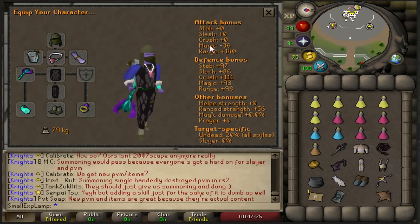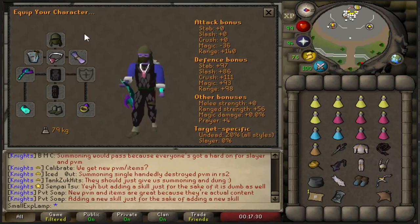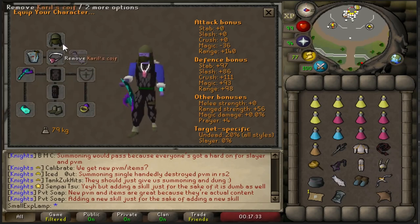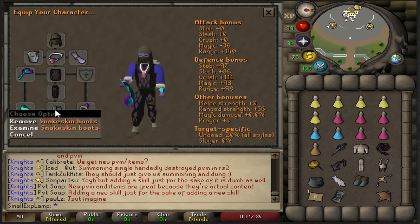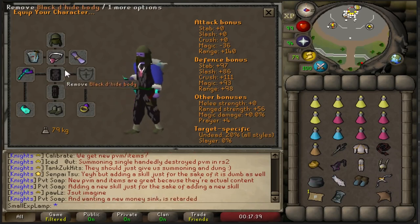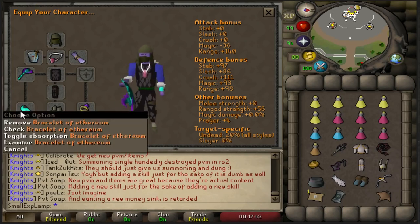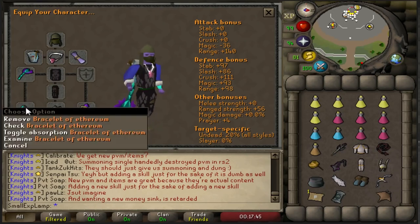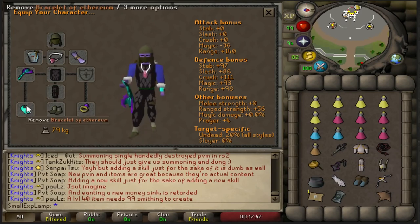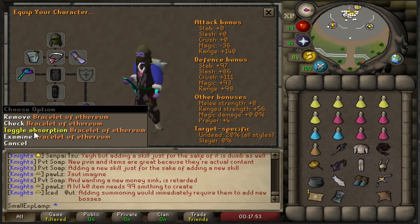We'll start by going over some gear setups for Revenants. The first one, which I think is the most common setup, is your blowpipe ranging setup. Going through the gear, you can see Kril's Koi, Black Dehyde, and Snakeskin Boots — basically your best DPS you're going to get for cheap range gear that you don't mind losing upon death. In addition to that, I have a Bracelet of Ethereum, which upon being charged with Revenant Ether will make you immune to Revenants. I'd recommend throwing like 50 charges in before you go on a trip, and make sure to toggle absorption so you absorb the Rev Ether upon Revs dying.